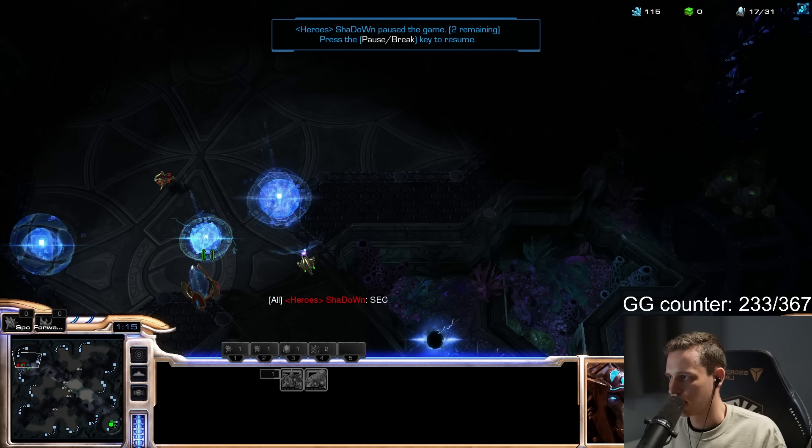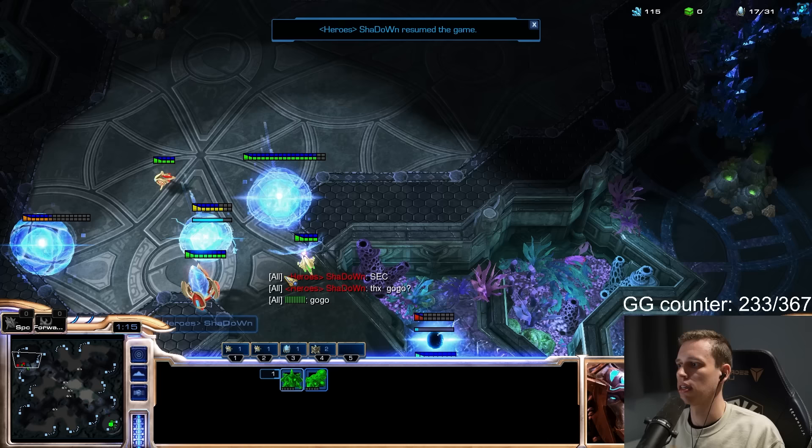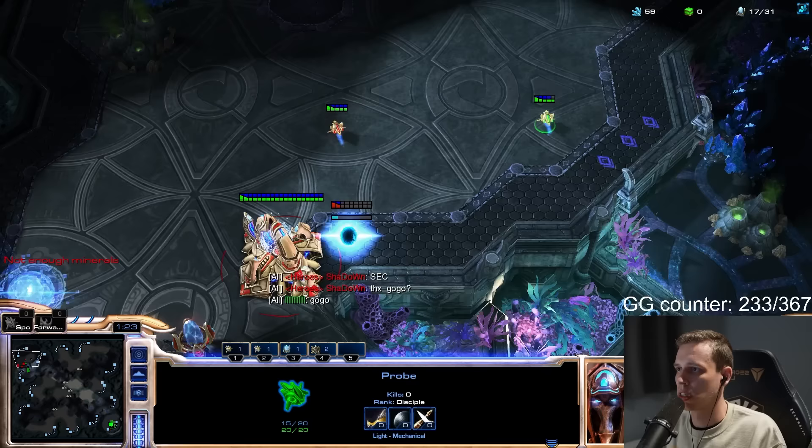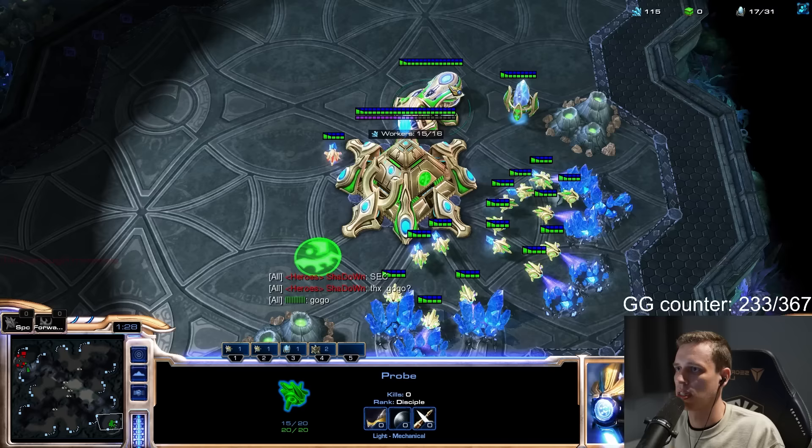We want to be able to go in and out of his base, so we build it on the right side of his gateway. We build the gateway. Now our cannon has to fall in. If he pulls probes, you have to build another pylon, but I highly doubt he'll do that. We want to keep attacking this gateway as much as possible. And now we chrono boost probes and take our gases.